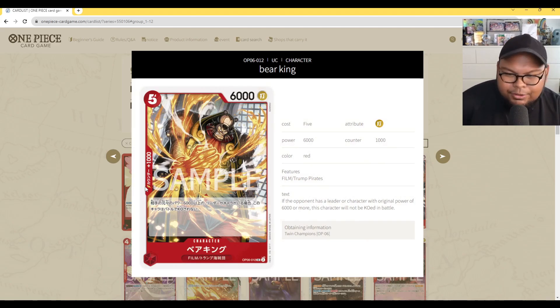Bear King: 5 cost, 6,000 power with counter 1,000. If your opponent has a leader or character with original power of 6,000 or more, this character cannot be KO'd in battle. It's a counter against Red-Purple Luffy, Whitebeard, and similar high-power leaders. However, in the current metagame, being KO'd in battle isn't the main problem — removal via Saka Zoki effects like bottom-decking with Katakuri is. So it's not super great right now, but if the metagame shifts back to battle-focused removal, it could become really good.